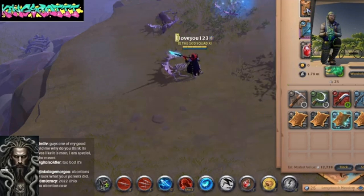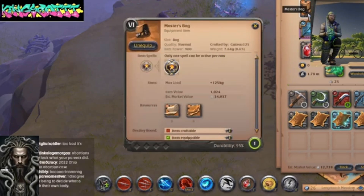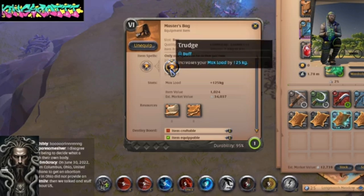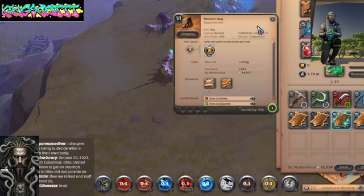Next up on the list — I don't even know why I have a master bag. I think I just kind of have it because I wanted to fill that slot in and not look empty, so I just put it right there. I don't really care much about it really. All I know is it lets me carry 125 kilograms — that's great.